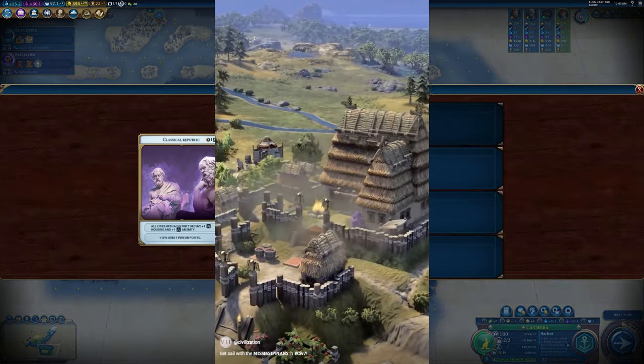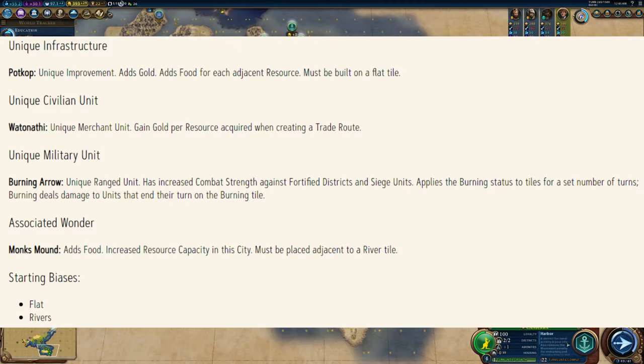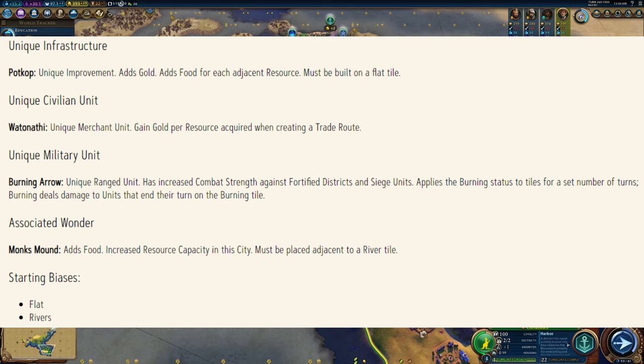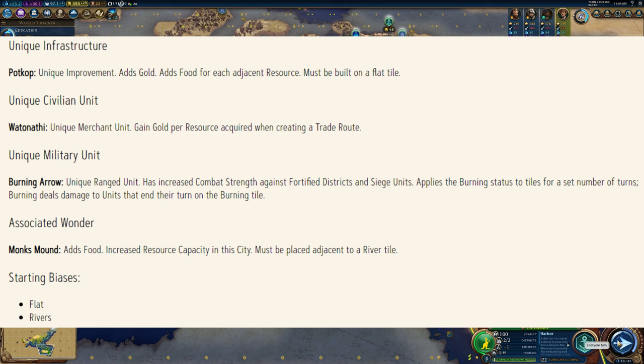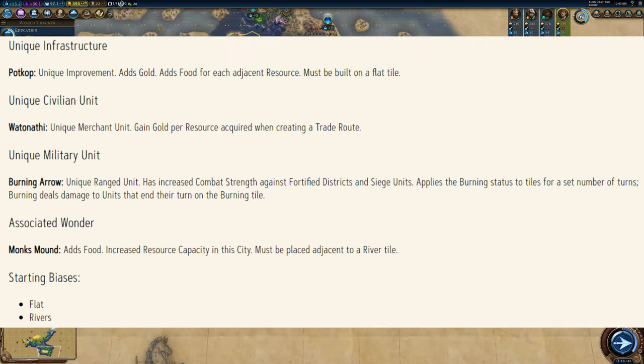As for their unique military unit, it's called the Burning Arrow. It's a ranged unit that has increased combat strength against fortified districts and siege units. When firing, this unit applies the burning status to the tile it fires on for a set number of turns. Units that end their turn in a burning tile will take damage, just like forest fires in Civ 6.